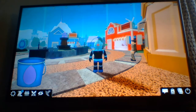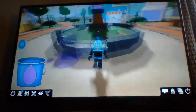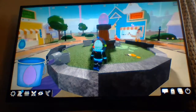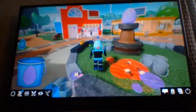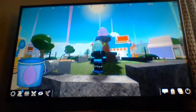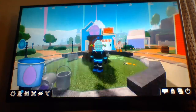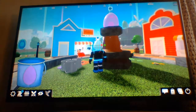Hi guys, welcome back to another video today. We're gonna get another easter egg — can you see this egg right here? If you don't know what this game is called, I literally can't remember what it's called. You need to give this egg two buckets of paint and three buckets of purple. I've already done the pink, now I just need to do the last one, which is purple.